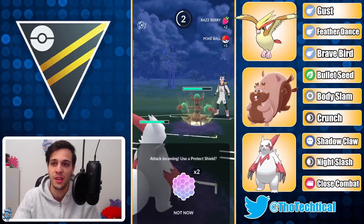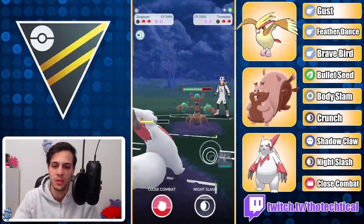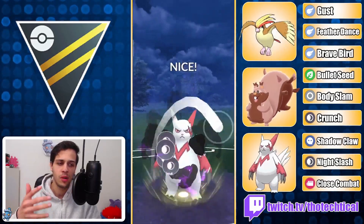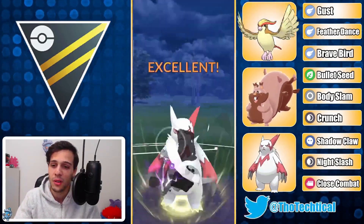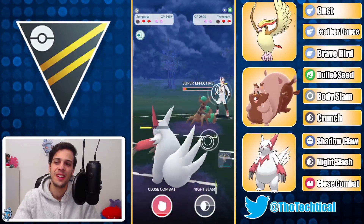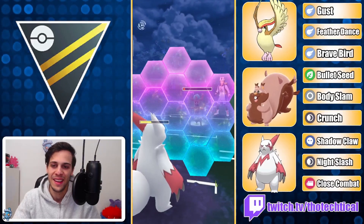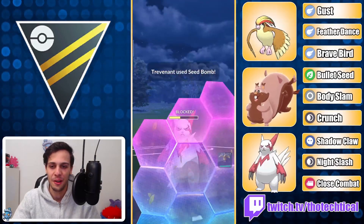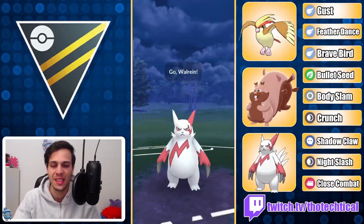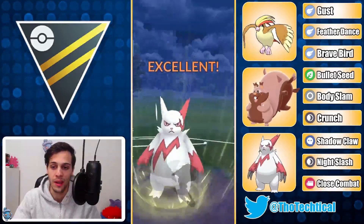They bring in Trevenant versus my Zangoose, which is quite nice. I think they just instant switched — they didn't want that Trevenant on my Pidgeot, so instead they have it on my Zangoose. When I was in this matchup I was like, wow this is really good for the Goose, but look at this — it actually doesn't do that much. That is so unfortunate. Like I said earlier I thought Zangoose was gonna be really good, but it was slightly disappointing.